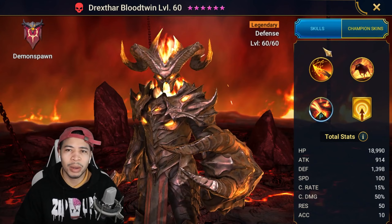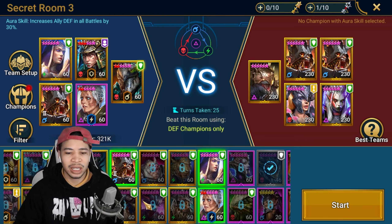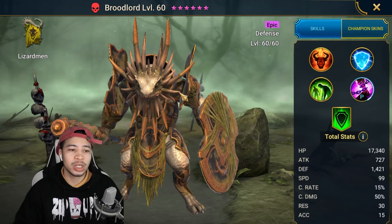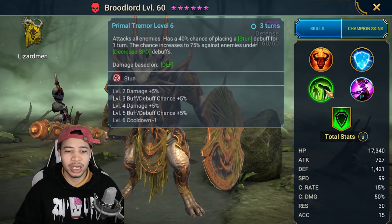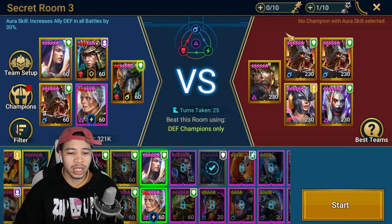This is a room you can actually do pretty free-to-play. Drex, Star Blood Twin, also an amazing champion you could bring in. You can definitely do this with a free-to-play comp: Seal, Drex, UDK, Rosin - that's already four champions taken care of. Brood Lore, who you'll be using in the epic Lizard Man room, is also a really good option here since he has a chance to place a stun and has provokes as well.